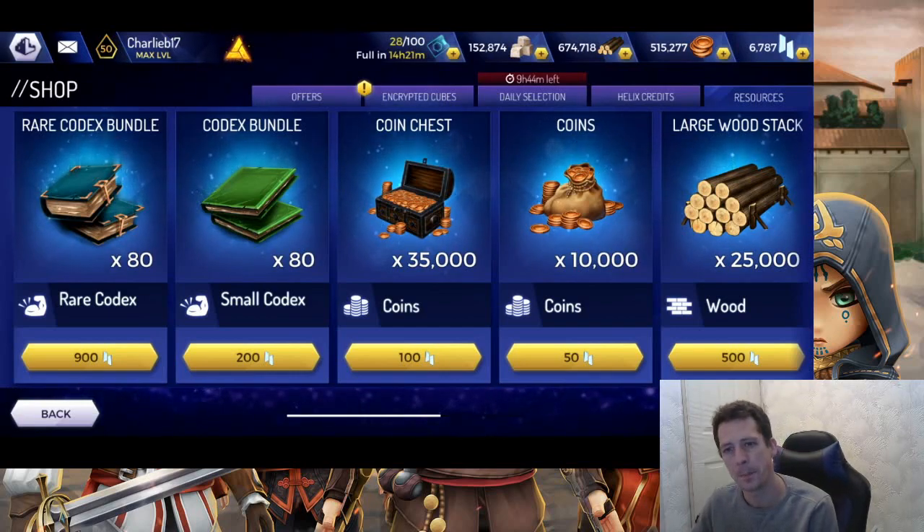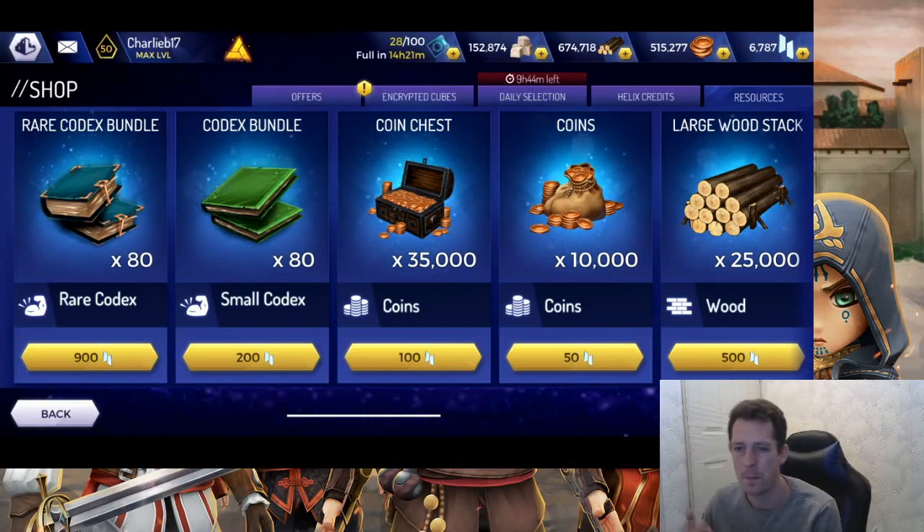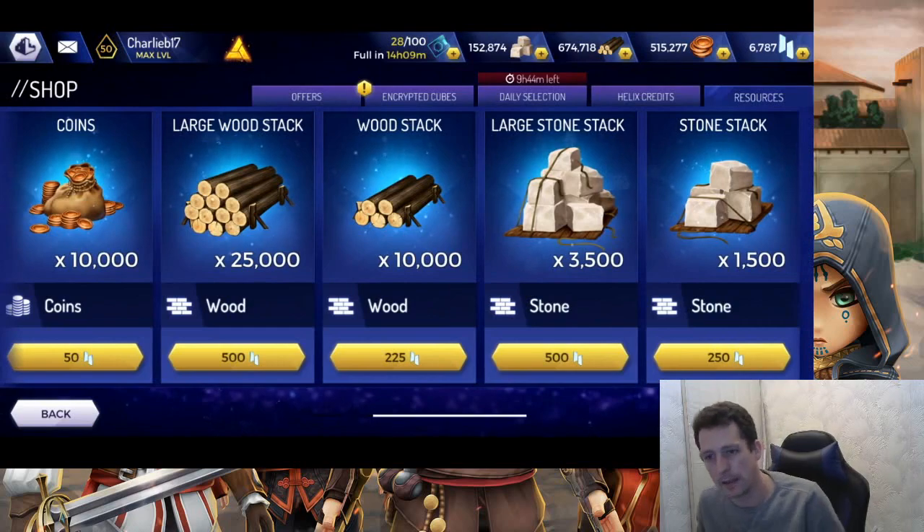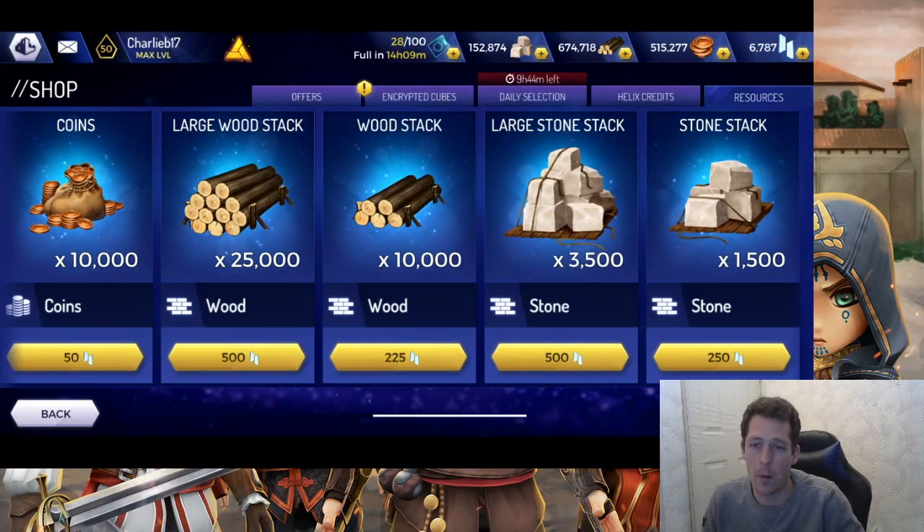Coins are not worth spending credits on either. I'm in end game and coin-thirsty, and even one of these coin packs isn't enough to cover a single rank-up in the elite training room — the first training in any hero category costs 50,000 coins. So it's just not worth it.